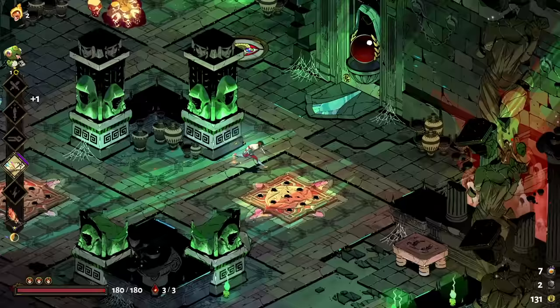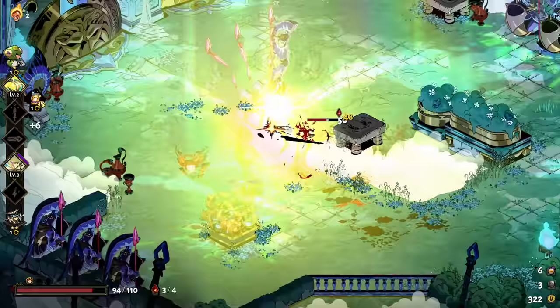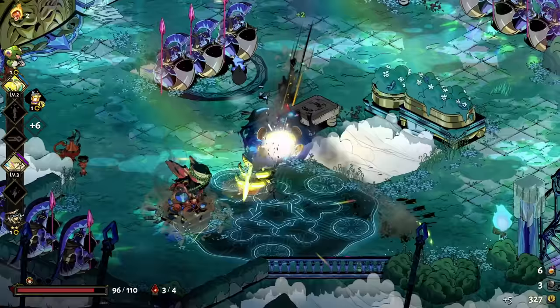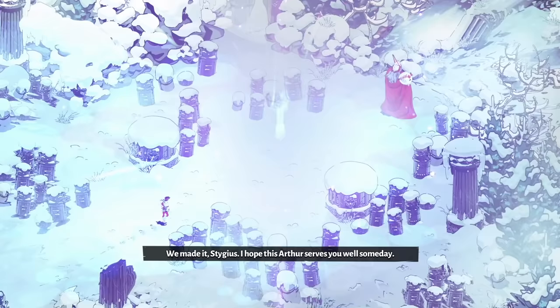Your weapons' hidden aspects will slowly reveal themselves to you over time as well, provided that you're putting the work into talking to everyone around you and deepening your relationships when you get the chance. The hidden aspects are generally a little more difficult to use, but there are rewards up for grabs from your fated list just by making it to the surface with the weapon equipped. You don't actually have to beat Hades to claim them.